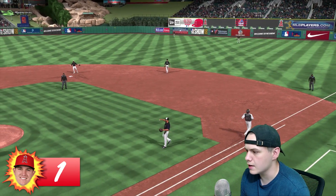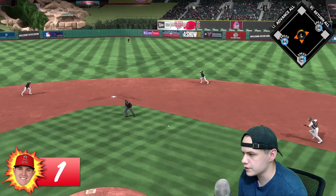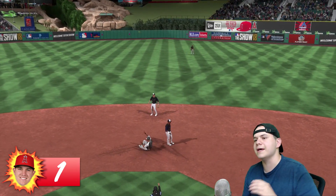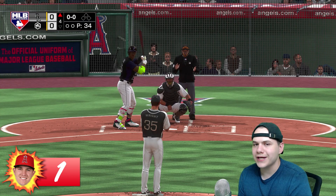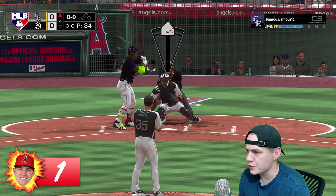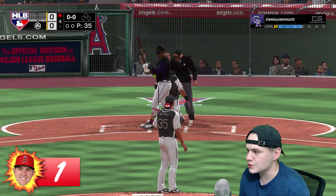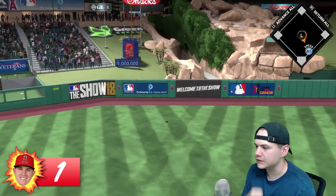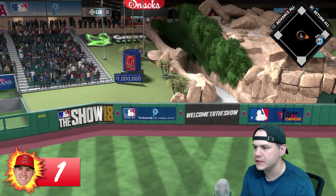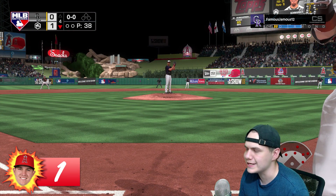Trout gets to third base — it's basically a bunt situation with two down. They intentionally walk Gary Sanchez to get to Pedro Alvarez. Pedro hits up the middle but can't quite get it through — another opportunity with a runner in scoring position wasted. Both times it's been really unfavorable matchups though — had the pitcher up with the bases loaded, Pedro Alvarez in a lefty-lefty matchup. Then Paul DeJong comes up and finally gets a hanging slider — he doesn't move the PCI wrong and hits a no-doubt shot over the left-center field wall. One to nothing lead for the Cougars!